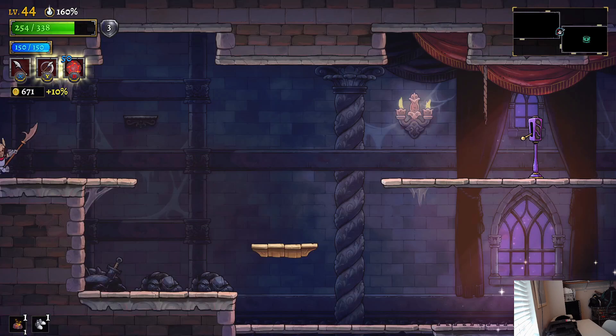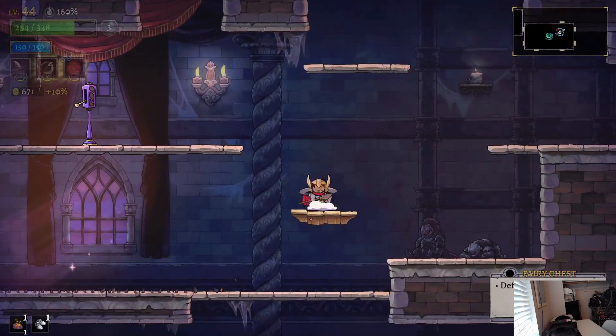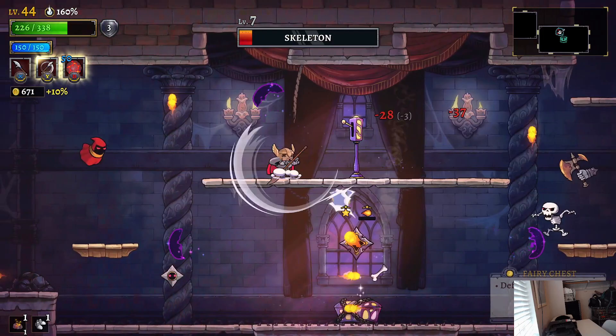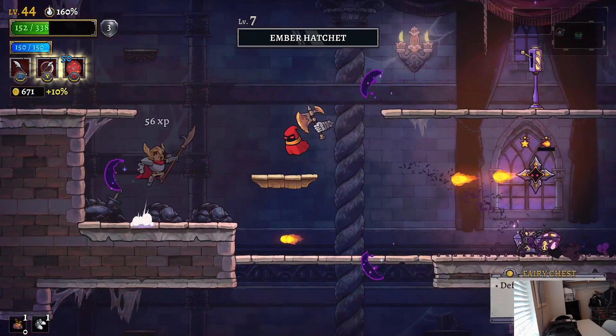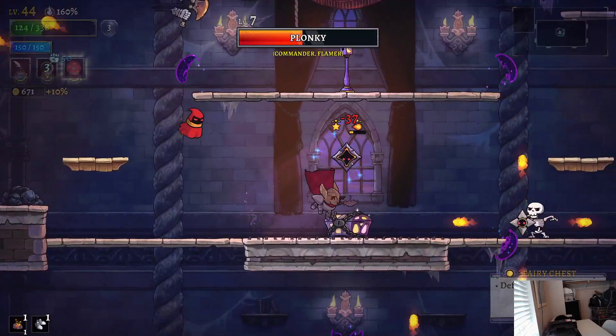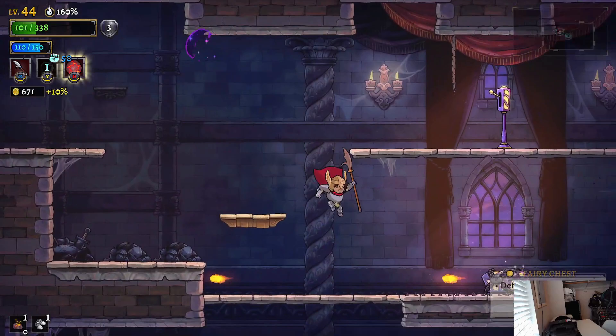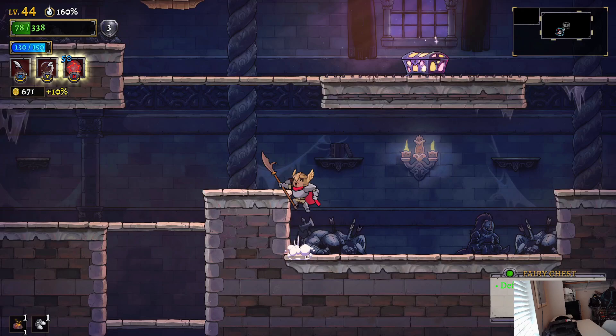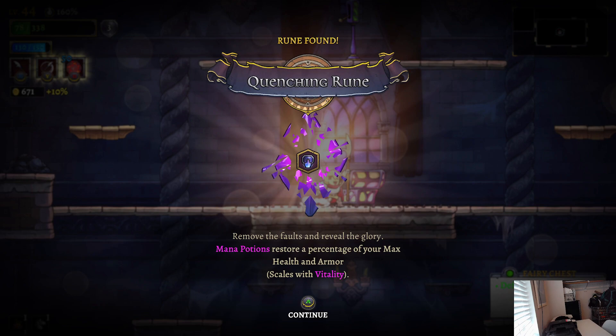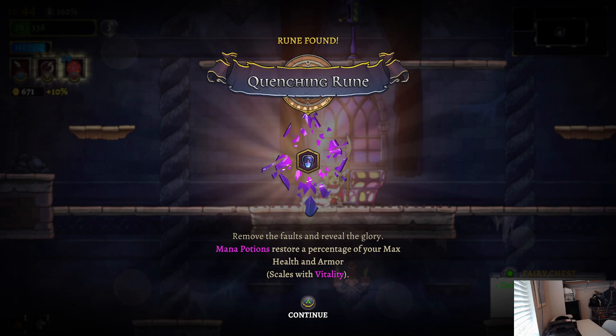Apparently we are shorter than the fireball. Defeat all enemies. All right, this looks like something I can do — maybe not, maybe I'm screwed. I am screwed, this is horrible, I'm sorry YouTube. This will surely end my career that never began. What's in the chest — please be something. Quenching room: remove the faults and reveal the glory. Mana potions restore percentage of your max health and armor — nice.